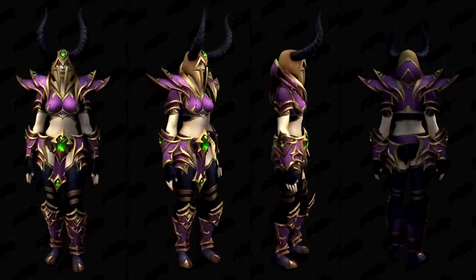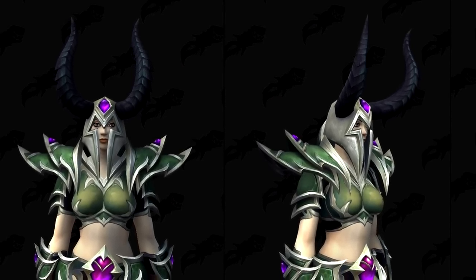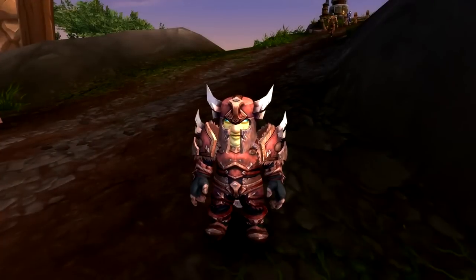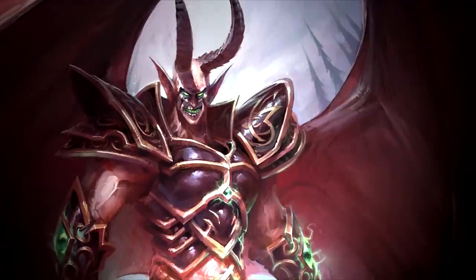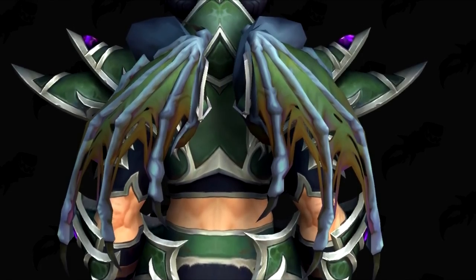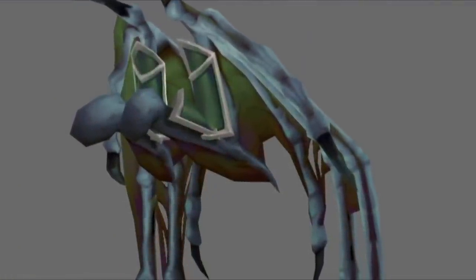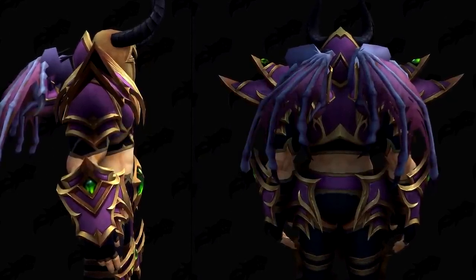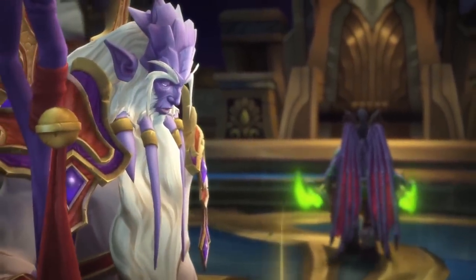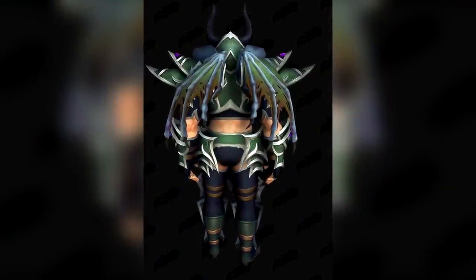The Dreadlord armor comes in two colors: dark green and purple, which are very Dreadlord-appropriate. The headpieces do look a bit goofy on player characters since Dreadlords are usually massive and fill out these armors very differently — it's similar to Felguard-type armors in that regard. The most interesting feature is the animated wing cape that looks exactly like living wings as a separate model. However, combined with the full armor set, it honestly looks really goofy — like someone attached half a mini Illidan to the back of plate armor. Keep in mind this is PTR, so Blizzard might fix this.